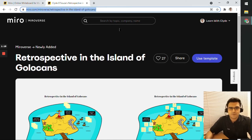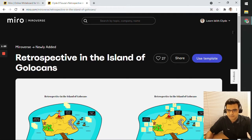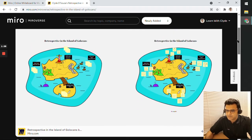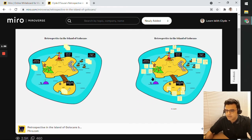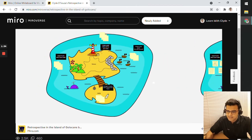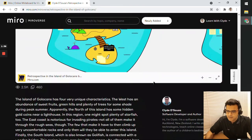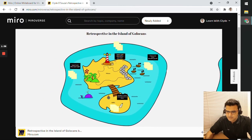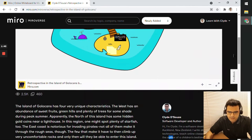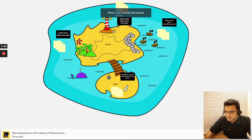This template is available using a link I will paste in the description below. If you look at this template on Miroverse, like any other template you'll find a preview section where you can see the template itself — it's a very colorful retrospective template called 'Retrospective in the Island of Gullokans.'